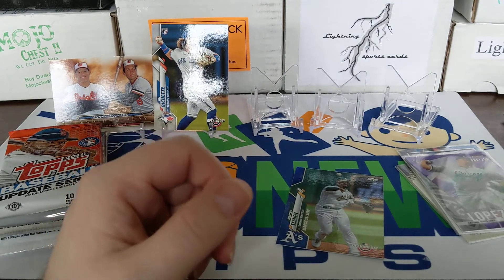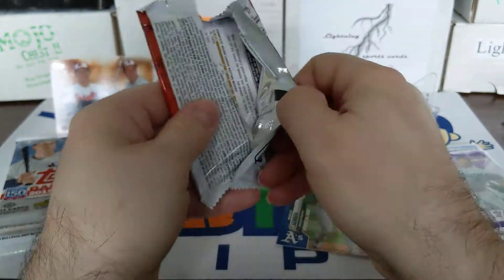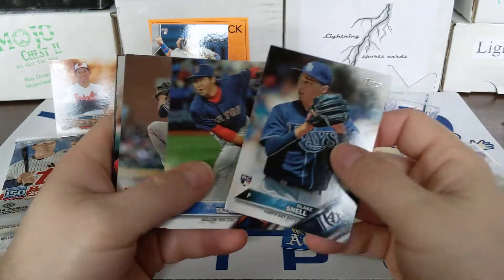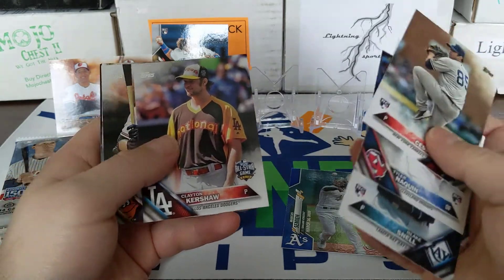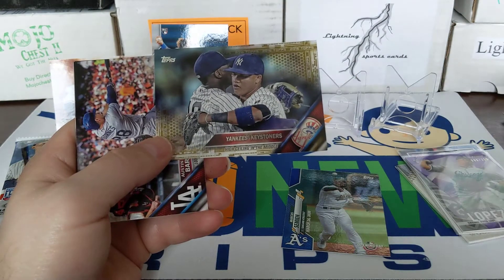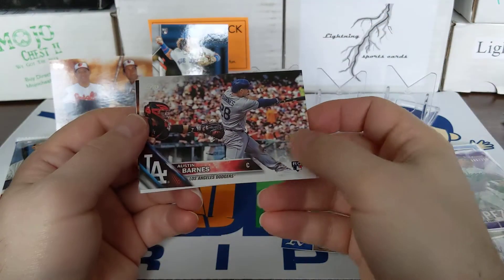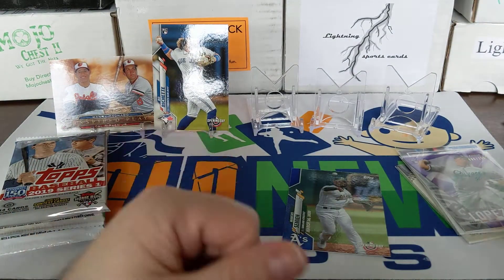Moving on to 2016 Topps Update Series. Let's see if Update has the Corey Seager rookie. There's a Blake Snell rookie card — he had a good series. Louis Sessa, that's a lot of rookies so far. Clayton Kershaw All-Star game. There's a Yankees Keystoners, gold card numbered 700 out of 2016. Got a couple of gold cards at least. Austin Barnes rookie. That pack was loaded with rookies, unlike 2020 Update.